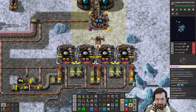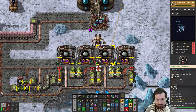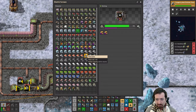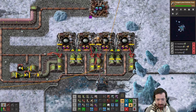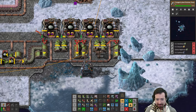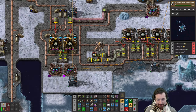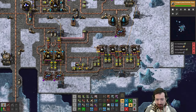Lithium — we just straight up smelt it. That is pretty simple. I'm spacing it out a little bit because who knows what I might need to do with that space later — something like this should work. Hey, lithium! More productivity means less holmium needed. Starting to look like proper Aquilo, because every inserter is into an underground. It really is crazy how much underground infrastructure you need.